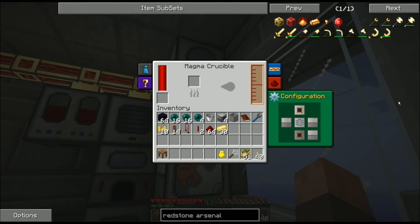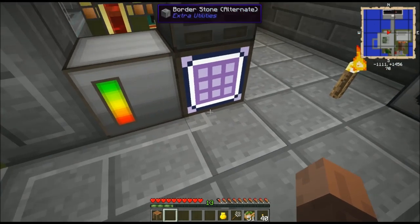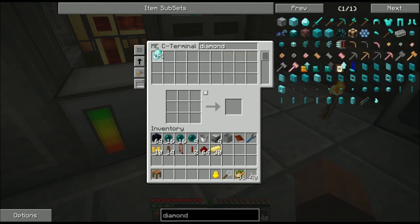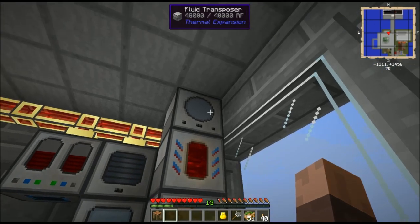First things first. To make all of the obsidian rods I'm going to need — for the omni-wrench, sword, shovel, pickaxe, and axe — I need eight total obsidian rods, which is going to take 16 diamonds. So I'll pull up my diamonds and grab myself 16 of them. Now, those 16 diamonds are going to require 32 redstone. I'll start cooking that up, and you can see the destabilized redstone coming in. I'm going to get the diamonds in there and it'll start draining away.